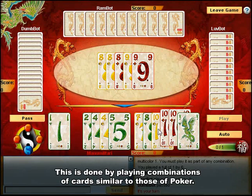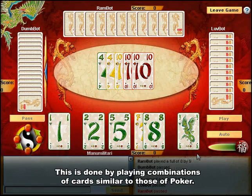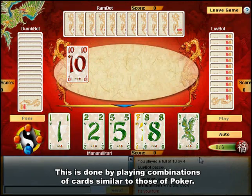For example: a single, pair, three of a kind, four of a kind, or one of the various 5-card combinations on top of the cards already on the table.